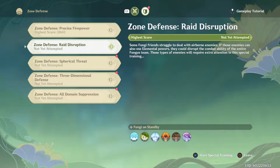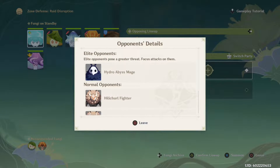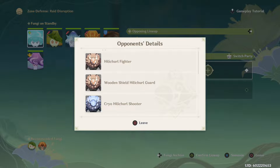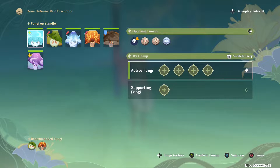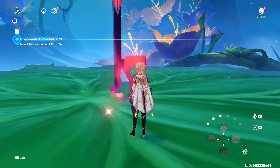Zone Defense description: 'Some fungi struggle to deal with airborne enemies. If those enemies can also use elemental towers, they can disrupt the combat ability of the entire fungus team — those types of enemies will require extra attention.' Starting the special training. Enemies are a Hydro Abyss Mage and Cryo Hilichurl Shooter. The Hydro Abyss Mage definitely needs a Cryo type to take care of it. I'll add Electro as my support and get started.